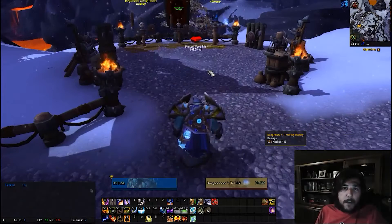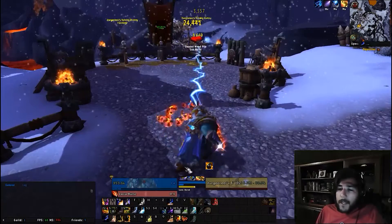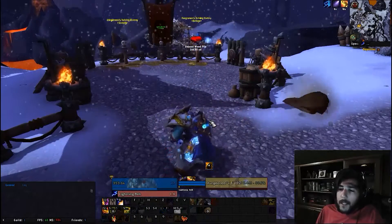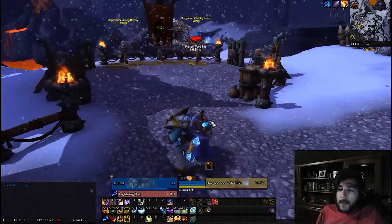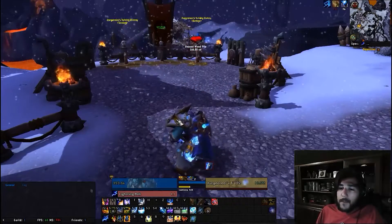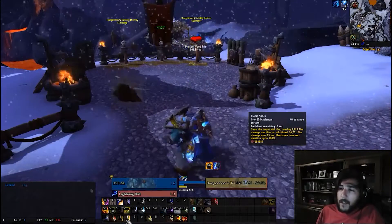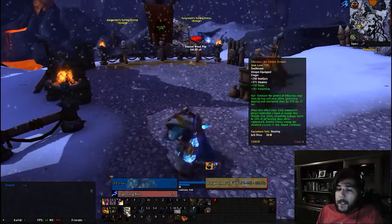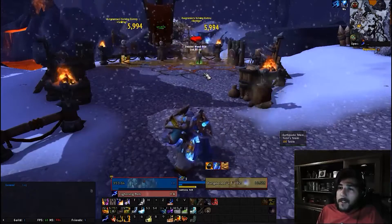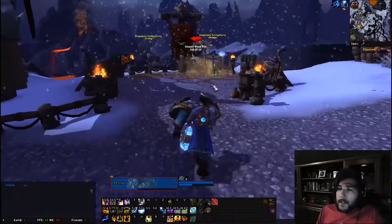Both elemental and enhancement shaman now have a resource called maelstrom — they don't use mana anymore. You generate maelstrom by casting spells and then you can spend it on earth shock. When flame shock reaches 20 maelstrom consumed, its duration is increased.